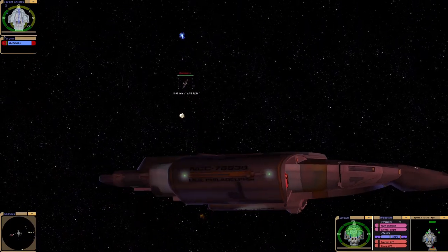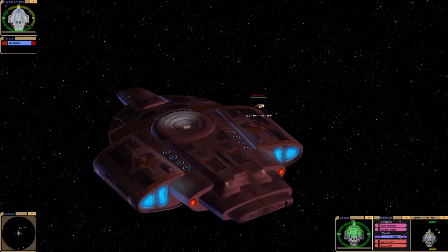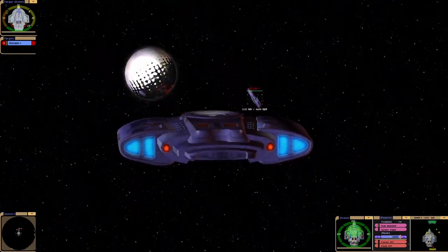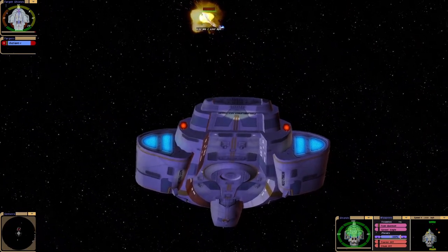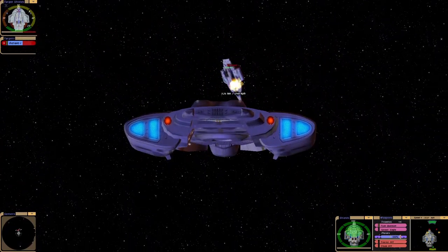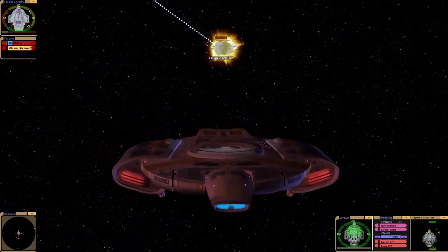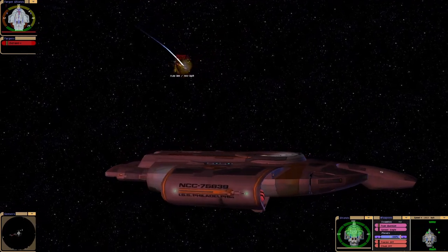So we can fire four from the back as well. That's pretty neat. Their bottom shield is draining. Their left shield is draining. Poor Captain Sisko.